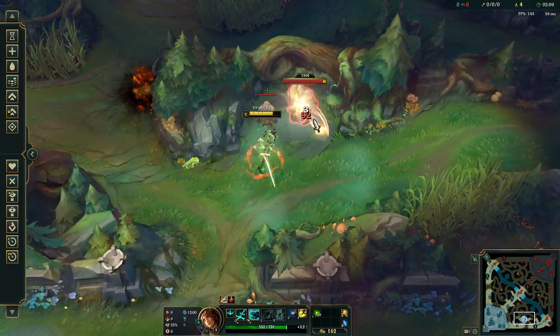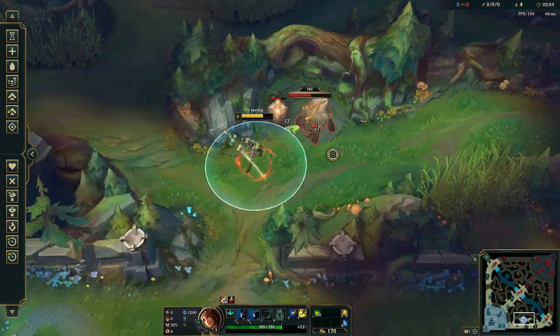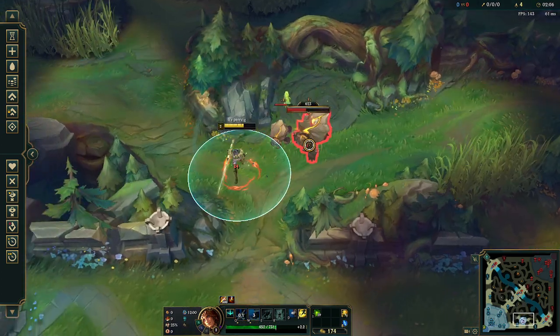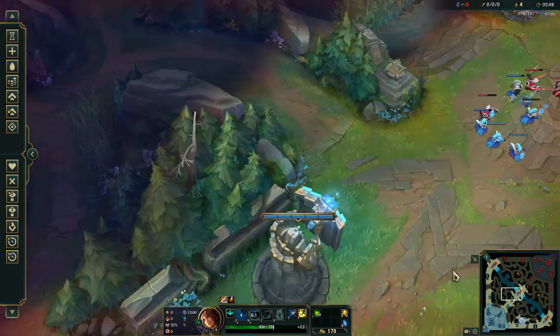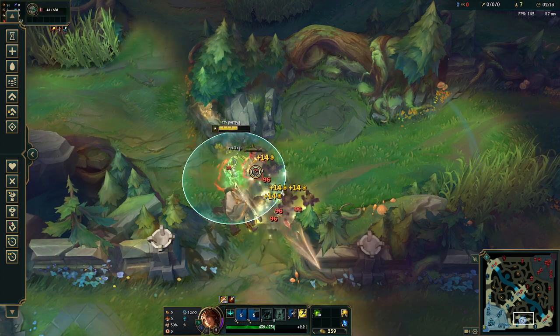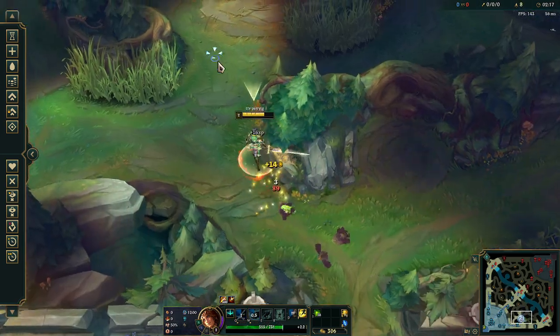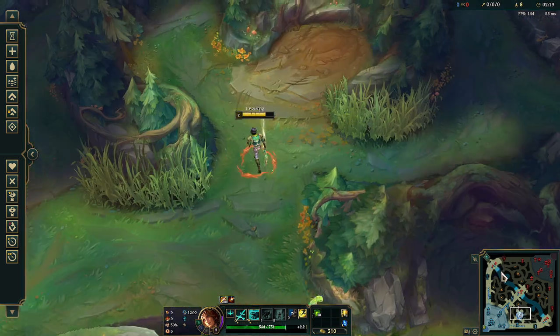Once I finish this camp and use all my abilities, I can quickly look mid. You always want to be moving — always want to have some kind of input before you look somewhere else. You can see I'm maintaining a good clear speed this whole time while checking random lanes, and it should be even easier for you because you have F keys.